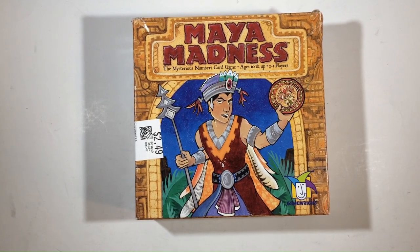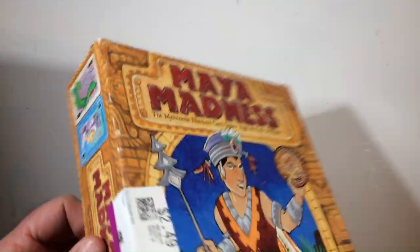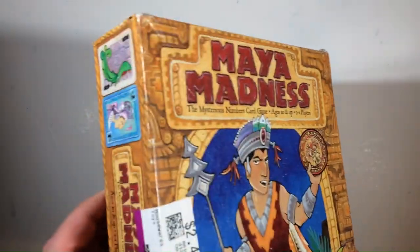Welcome back to Polaro. We've got an unboxing of Maya Madness today, a mysterious numbers card game. I got it for $2.50 — it's on sale, usually half to 33% off.